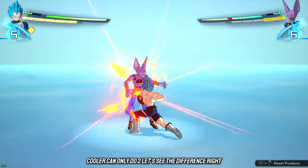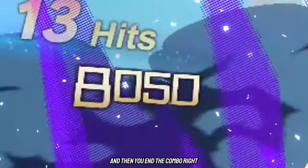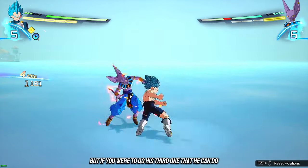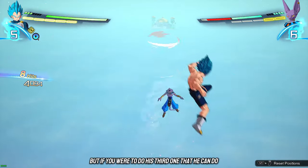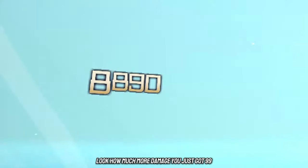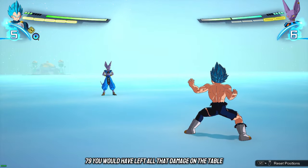Cooler can only do two — let's see the difference. One, two, and then you end the combo: that's 85-90 on the left side. But if you were to do his third vanish that he can do, look how much more damage you just got: 99-79. You would have left all that damage on the table.